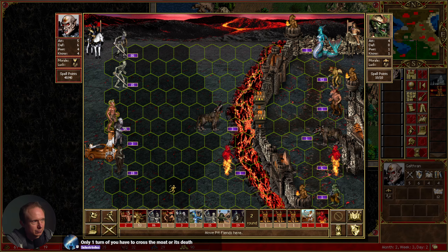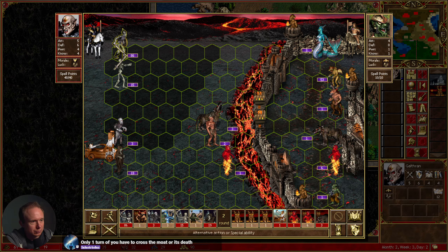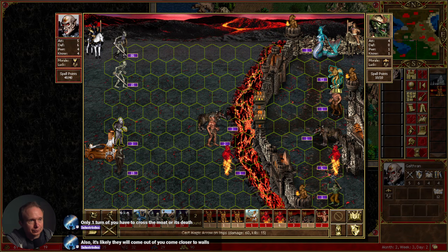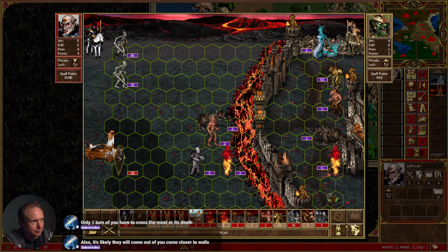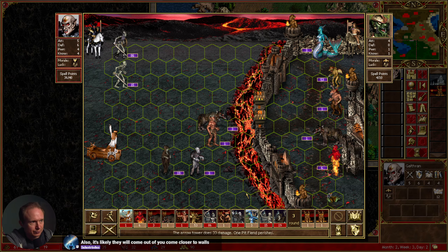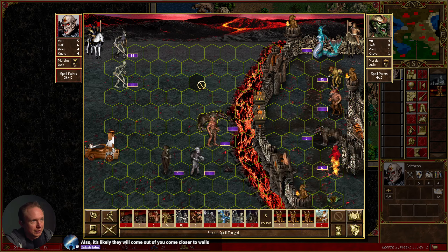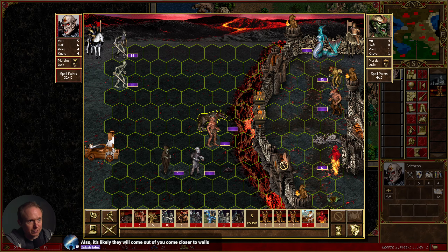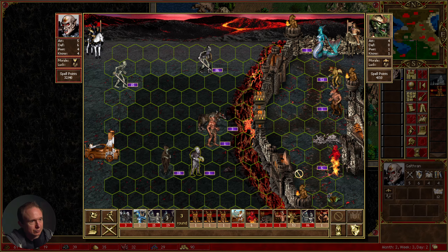Okay, so given that, I think we need our vampires to go here, our efreet to go here, and our cerberus to go here. Only one turn crossing the moat or it's death — only one turn to defend with you. I'm going to focus these ones down — everybody who's flying is going to get moving a little faster. The slow was annoying. The efreet is going to be really hard — I think that's the thing that's going to sink us.